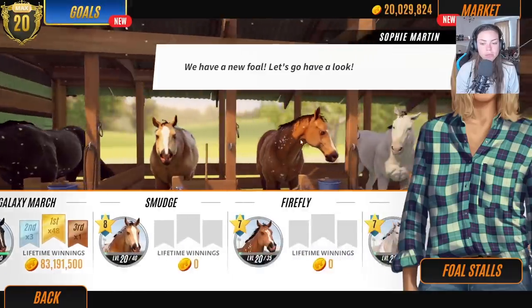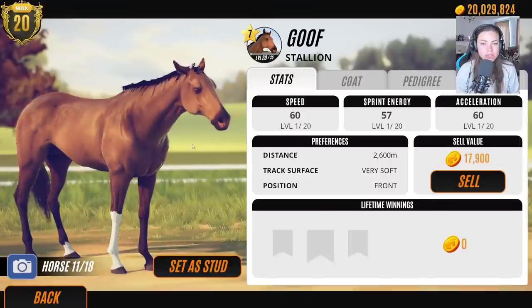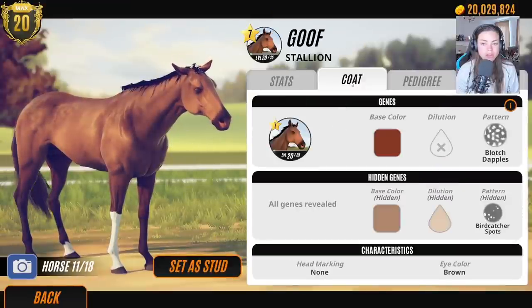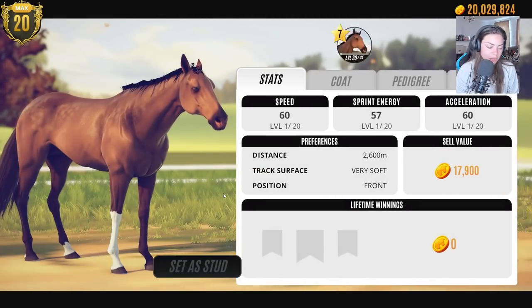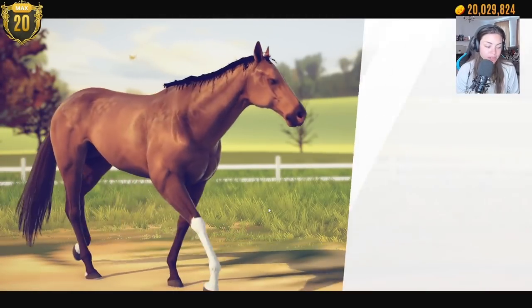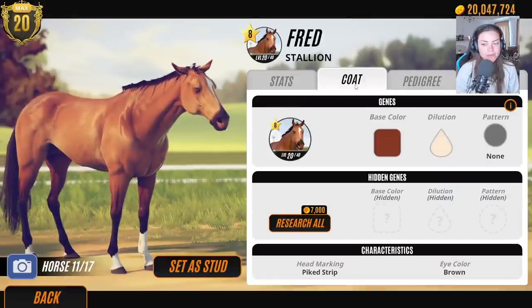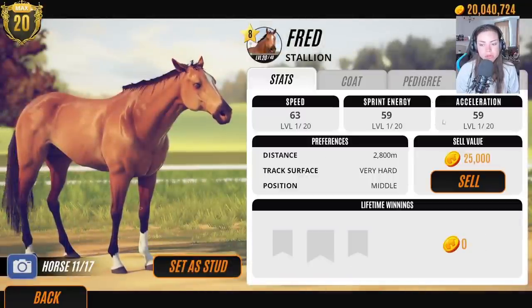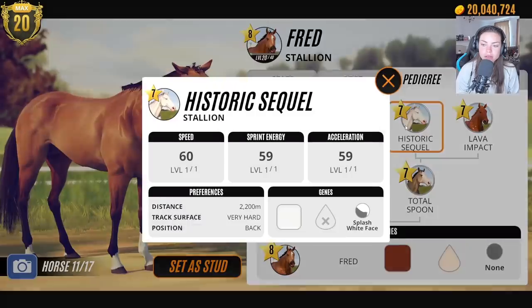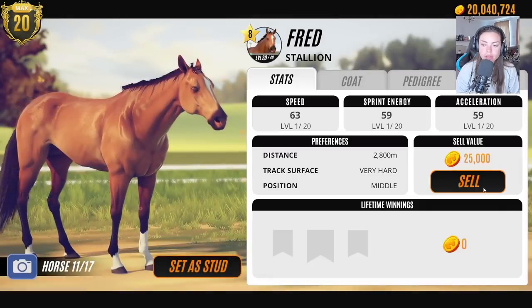We need to go sell some horses. I think we're going to sell all the stallions we have — I don't think we need as many. Sorry Goof — I don't think Goof is going to produce heavy dapples, he's only got blotched dapples. Sparse leopard is the one I'm after, which is really hard to breed.